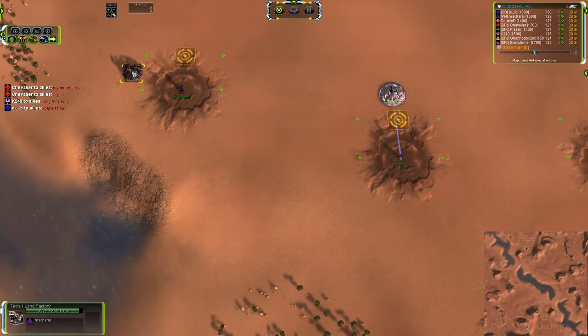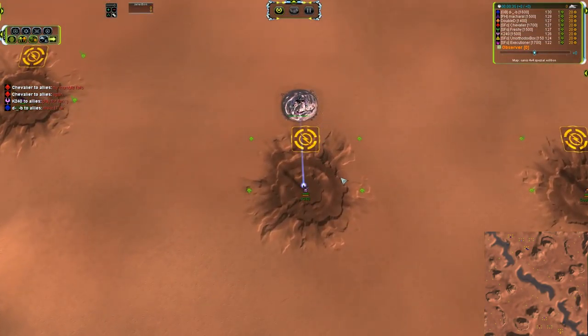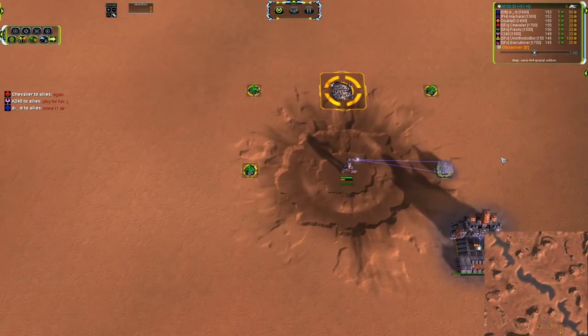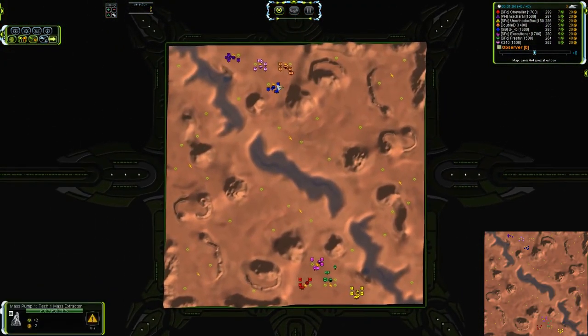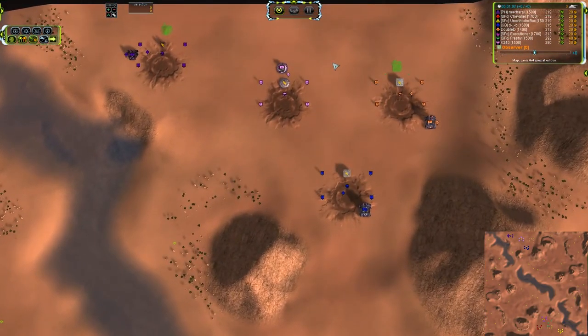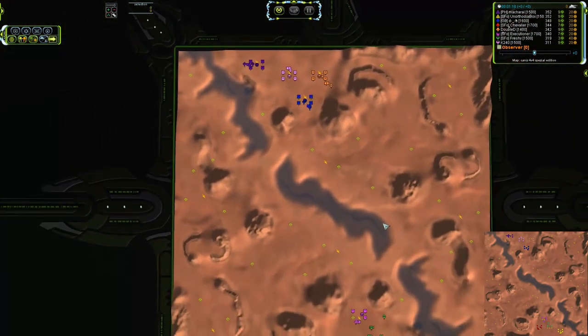On the northern team we have Makarao going Cybran in purple, K240 taking Aeon in baby pink, Double D UEF, and Headphone Guy is UEF on the front. On the southern side: Executioner taking Seraphim, Chevalier taking UEF in the red color — there are two 1700s on the southern team — then Freshie taking Aeon and Unorthodox Box taking Cybran. All four factions represented on the south, and missing Seraphim on the north.